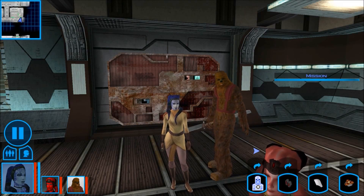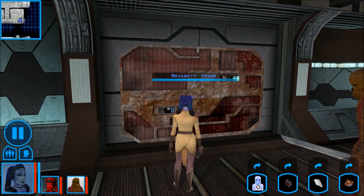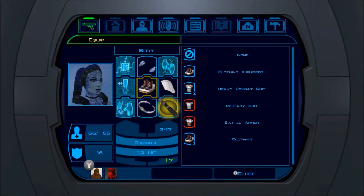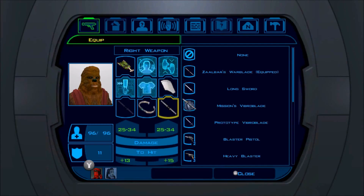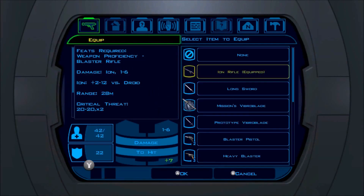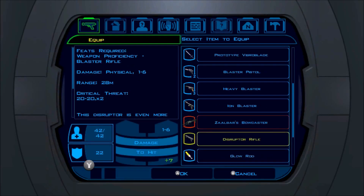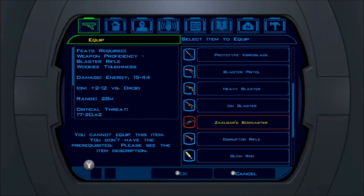Before we go through this door and have a big fight with the final bosses of this area, we need to do a few things. First of all, I'm going to go to Zalbar — remember when I upgraded his Bowcaster? There's a reason why it's so stupidly powerful. I do have the Zalbar's Items mod, and that not only gave us Zalbar's Warblade and his implant with regeneration, but it also gave us a serious benefit for the Bowcaster. However, only Zalbar can use it now.